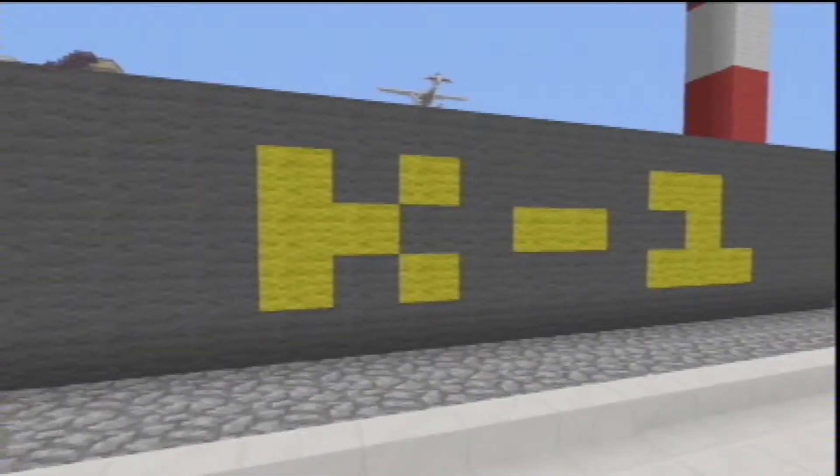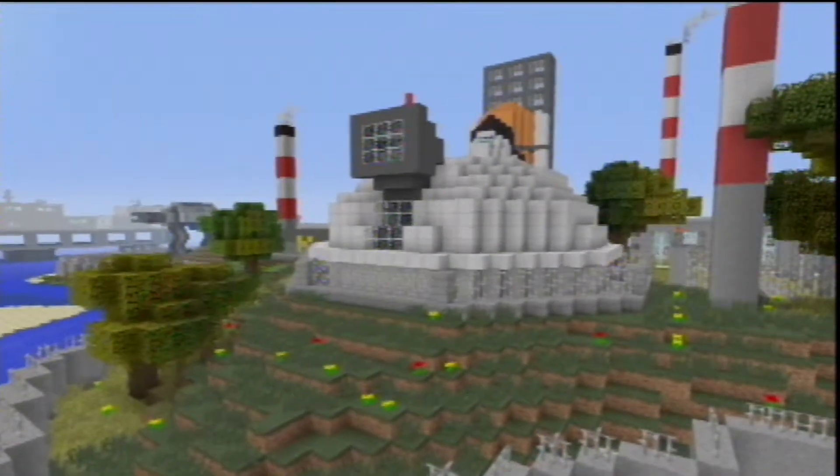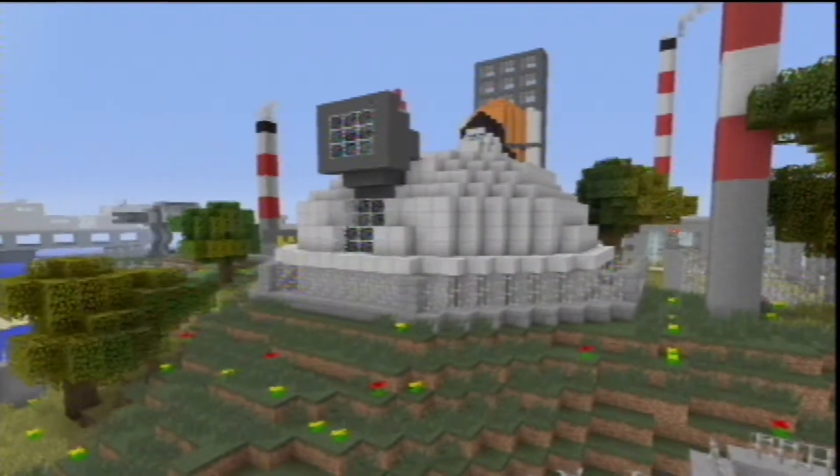We have things like sleeping quarters and of course the pilot cockpit. Around Science Island there's also other decorations that relate to science. We have a hangar with a secret weapon in, and of course for all those astrologists out there we do have an observatory.